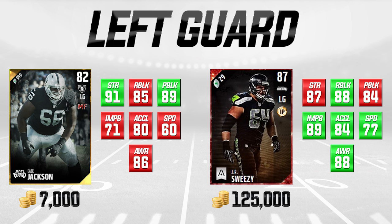Now we're moving on to left guard, which is one position inside to the right of your left tackle. The budget card here is Gabe Jackson, a Most Feared promo card currently going for around 7,000 coins — though it will likely drop to around 4,000-5,000 once the promo ends. He's only 3 behind JR Sweezy in run blocking, he crushes him in pass blocking by 5, and he's also 4 ahead in strength. So in two of the three biggest attributes, this budget card is better.